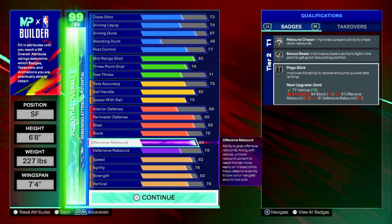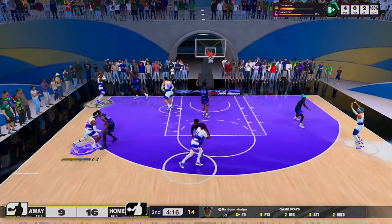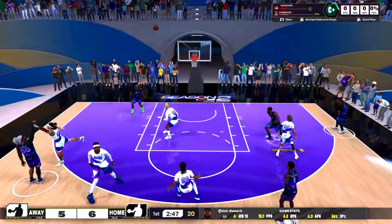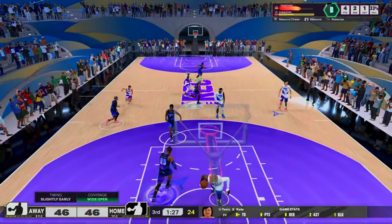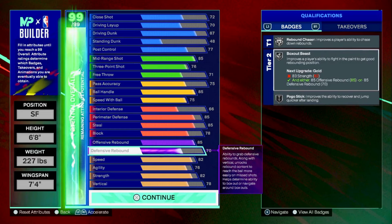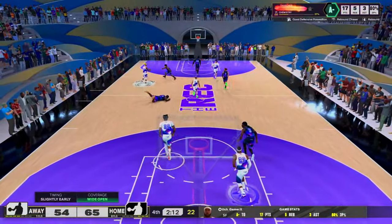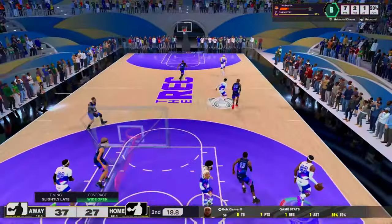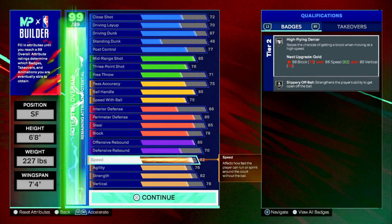Rebound chaser on silver and box out beast make the putbacks crazy. If you don't box me out properly or you're not stronger than me, you're done — I'm getting the offensive board. I also have 70 on defensive rebounding, not bad because of rebound chaser. If you're smart, max plus-one your rebound chaser to get it to gold — you'll be snagging like crazy because you're 6'8 with long arms.